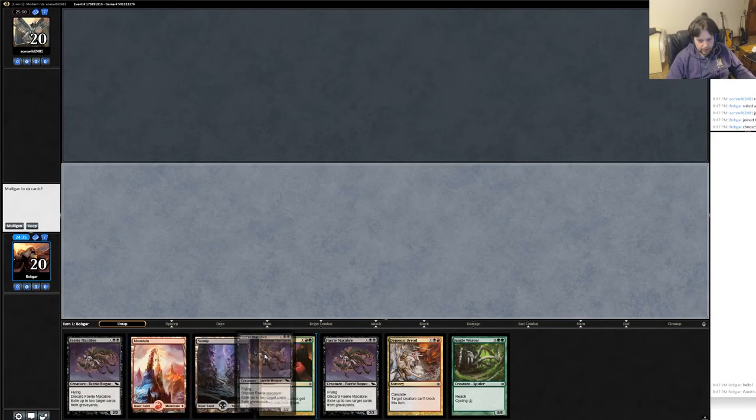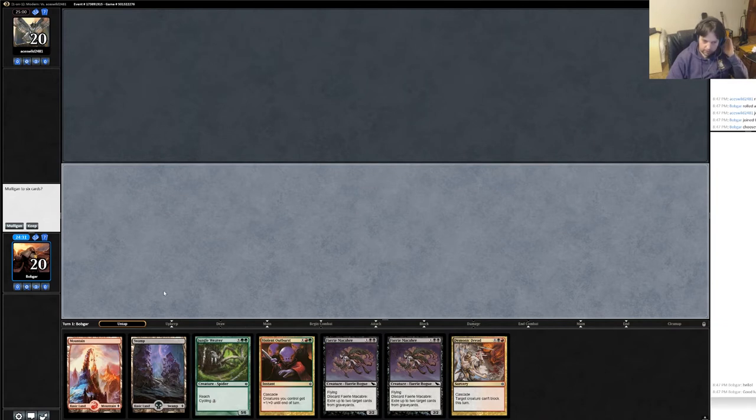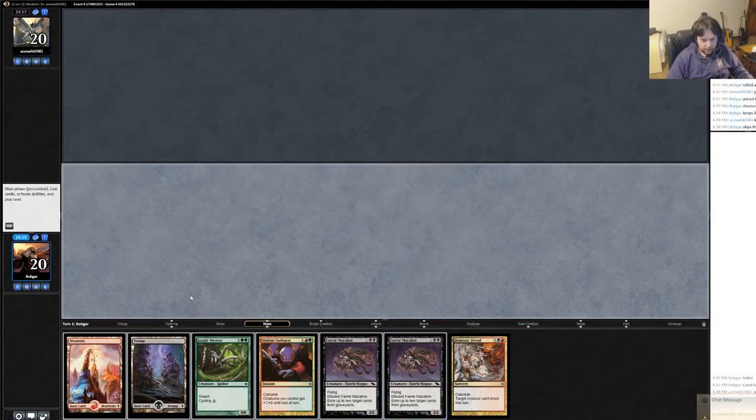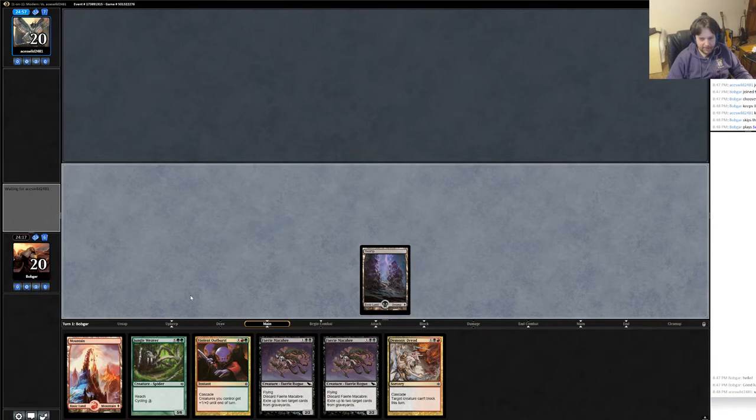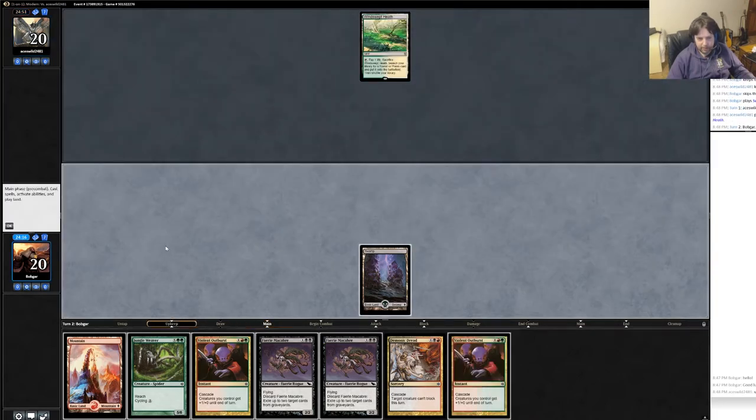It feels kind of weak — we only have one Cycler, we do have a combo piece. Two land isn't bad, but on the play it feels extra bad. I think I'm going to keep it, because this deck can mulligan pretty poorly, and we do have a combo piece at least. But it feels bad playing a basic Swamp and then passing turn after not doing anything. I probably should have led on Mountain, actually — not that it's super relevant here.